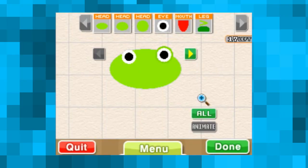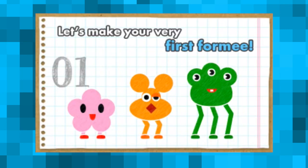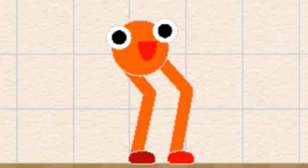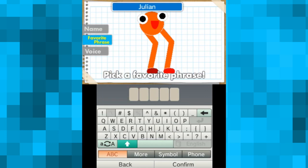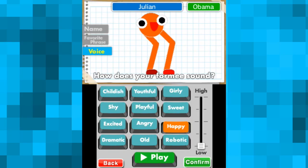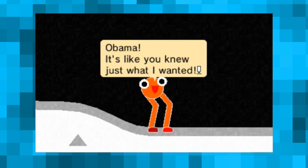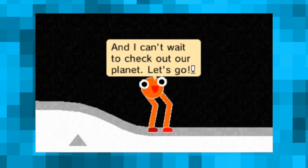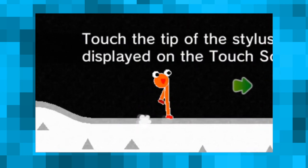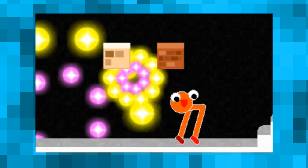After about 10 minutes of fiddling around, I finally decided on how I wanted my first — we're gonna keep calling them monsters — to look. Oh my god, he's so cute, look at him. I'm gonna call him Julian. I can give him his very own voice, but happy sounds the least terrifying, so let's go with that. Julian's so thankful that we brought him to life that he's gonna give us a tour of our planet. Oh my god, look at him walk — it's so stupid and cute. Julian, you've stolen my heart already.